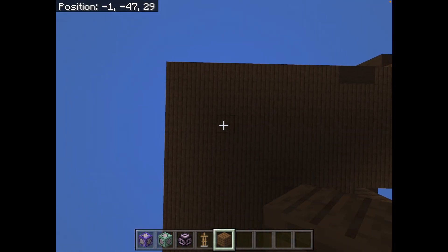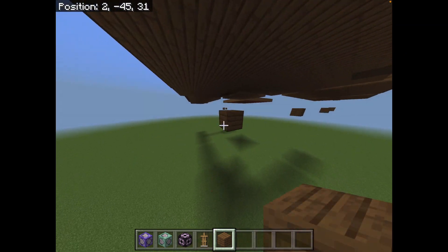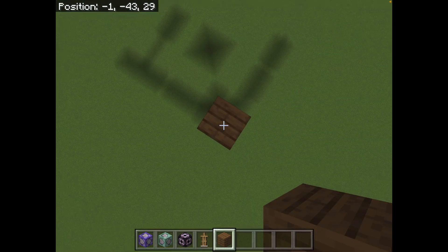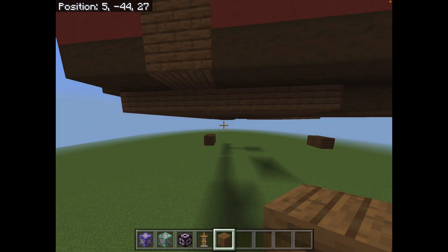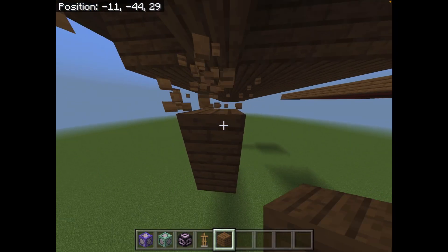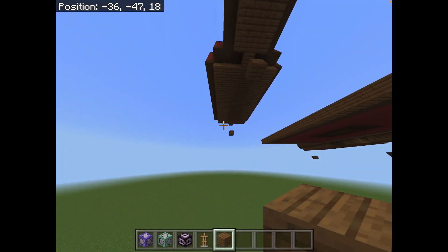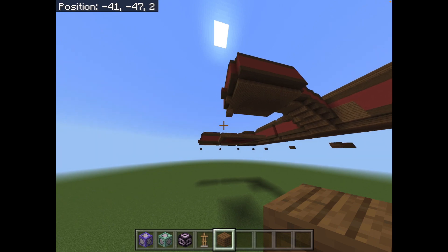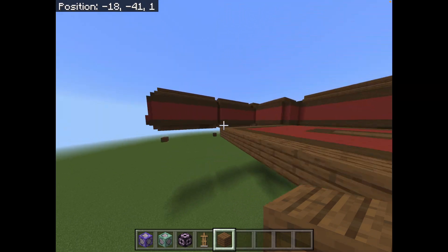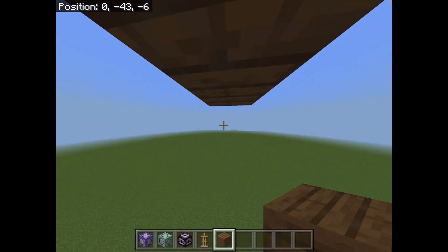Now you can also, if you have a corner room like this, put one in the corner, which you should do. And then the exit. So now you can see you should have all of these little blocks below your build. And this is important, because now you need to go on top of each one of these blocks.